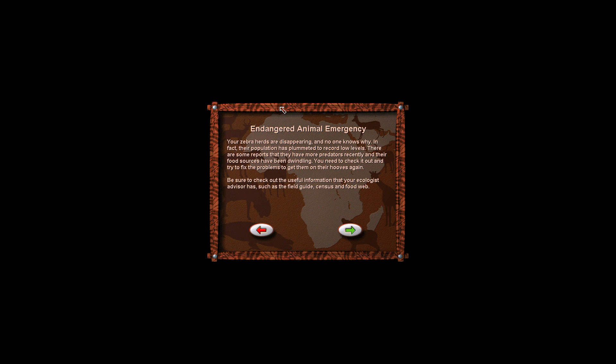Endangered Animal Emergency. That sounds exactly what we want to do. So, Endangered Animal Emergency: your zebra herds are disappearing and no one knows why. Their population has plummeted to record low levels. There are some reports that there are more predators recently and their food sources have been dwindling. You need to check it out and try to fix the problem to get them on their hooves again. Be sure to check the useful information your ecologist advisor has, such as the field guide, census, and food web.